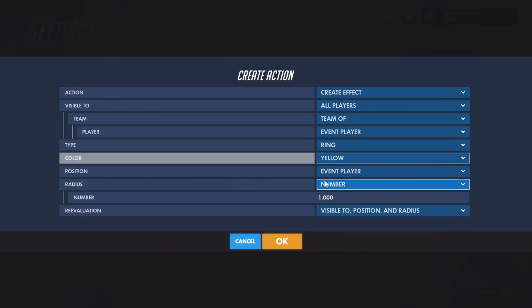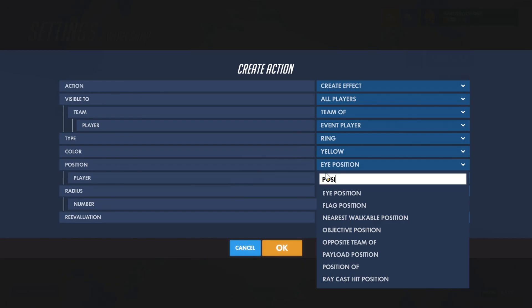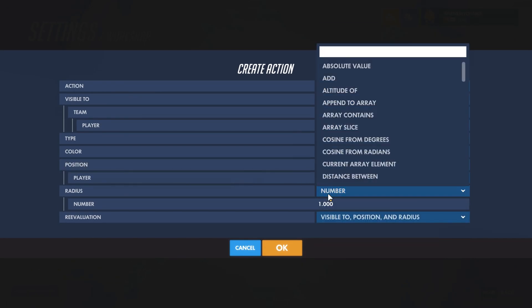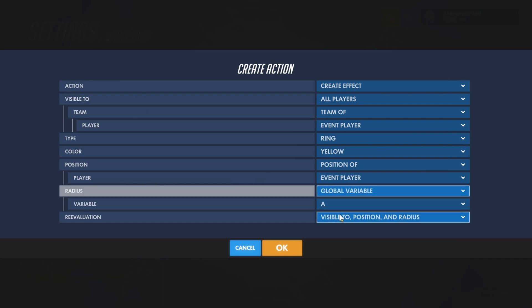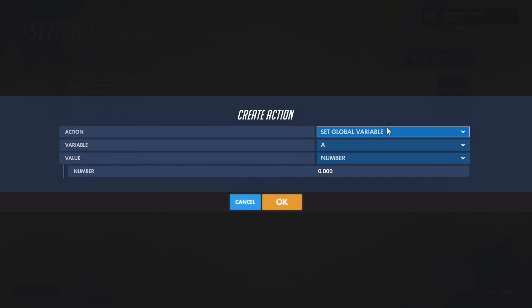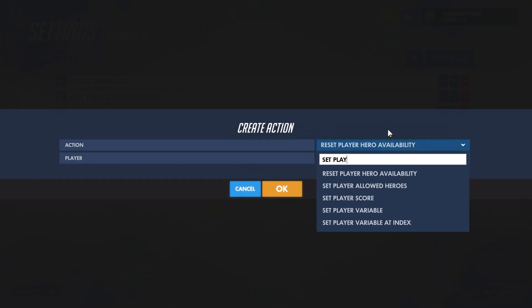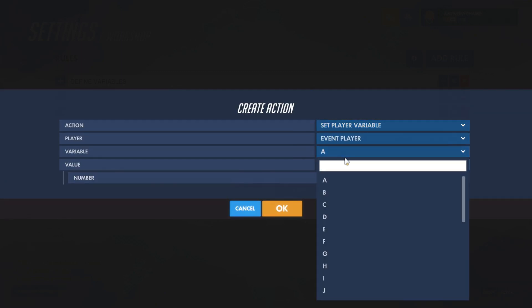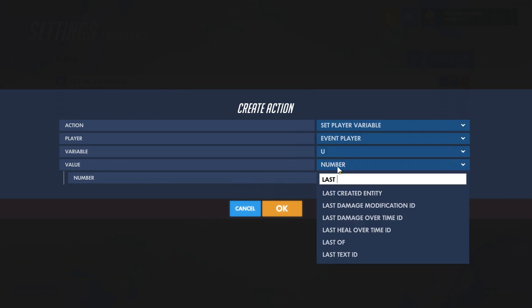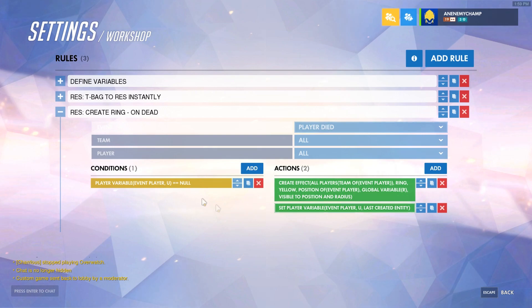We're going to make it a ring, go yellow, it's going to be the position of the person that died, the radius is going to be global variable R — which is our global radius — and we'll define that as a variable. We're going to use variable U and set it to last entity created.